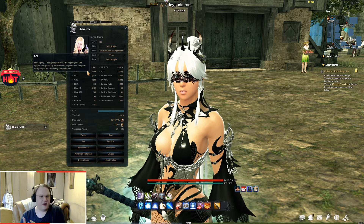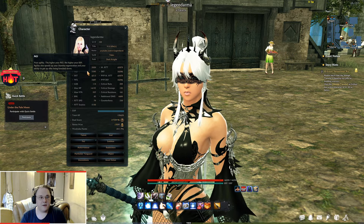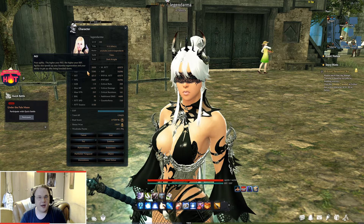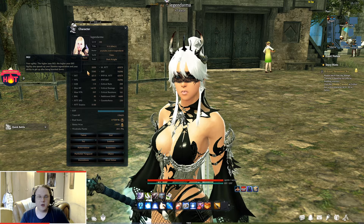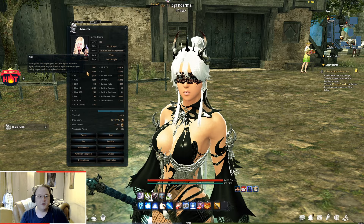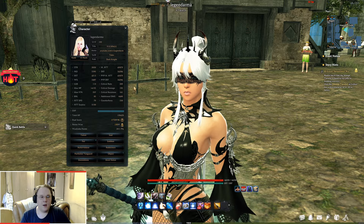Next up is agility. Agility is a secondary stat that increases your defense, speeds up stamina regeneration, and improves the ability to get up after being knocked down. Agility has a hard cap at 2000 — once you reach 2000 you no longer benefit from it, so focus on reaching that 2k.